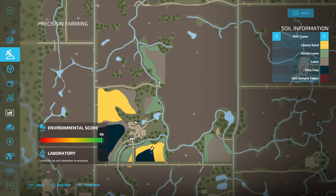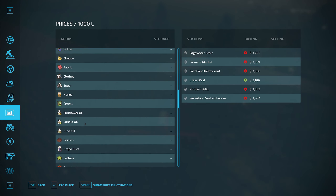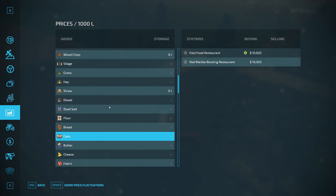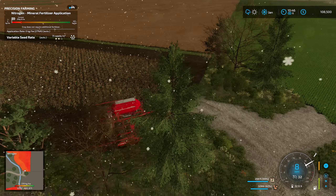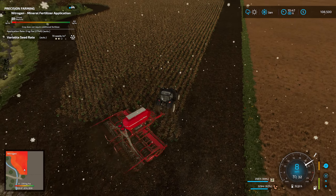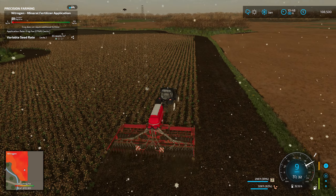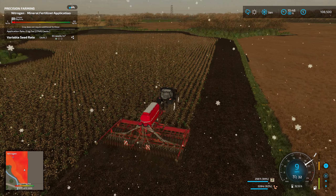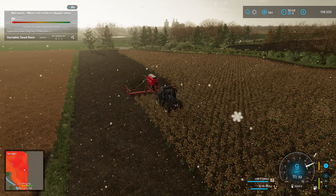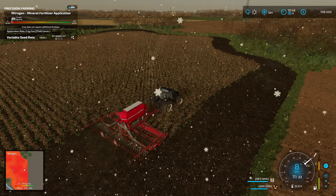I never actually looked at how much flour sells for — looks like 2,000. The main reason you get the grain mill is for the flour, so you can turn it into bread, cake. There are also mods that can take the flour — I'm pretty sure there's a pizza one and a cookie one. The cake takes a lot of different ingredients.